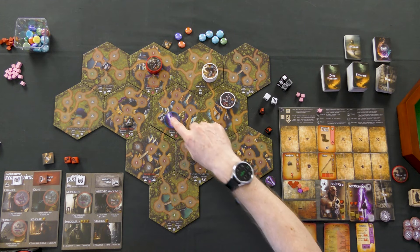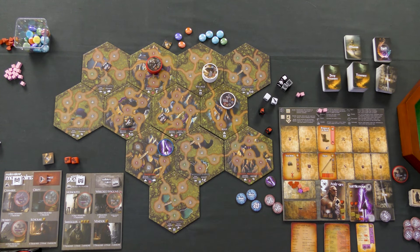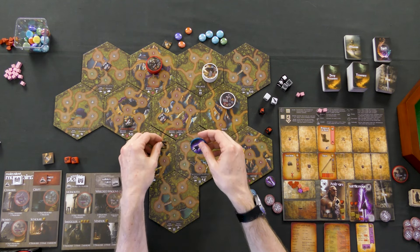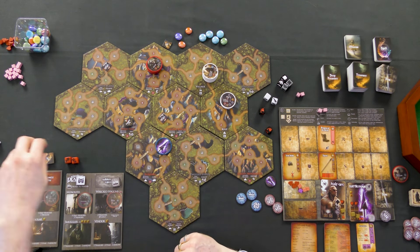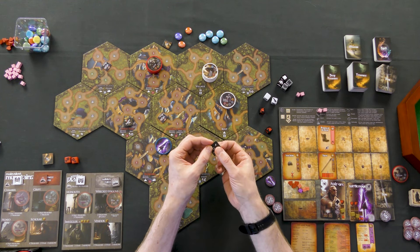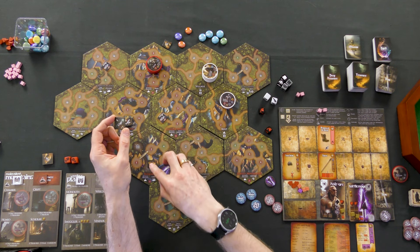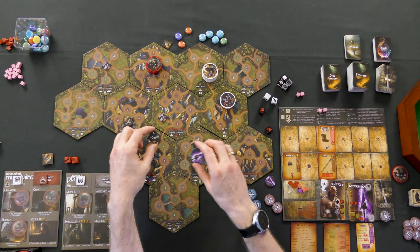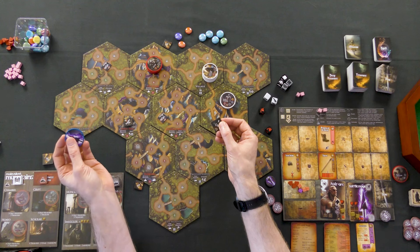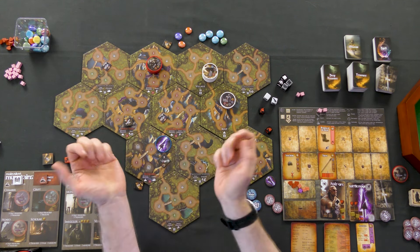Let's start day number eight. Move here, then move over here — we're now in the Barriers, a mountain location. Let's reveal and we get a site. Finally, things are looking better. We draw a site and get the Crypt. Protected by a lich who can turn us into gaseous form and make our lives absolutely miserable — it's the little things in life. The Crypt goes in location number five.